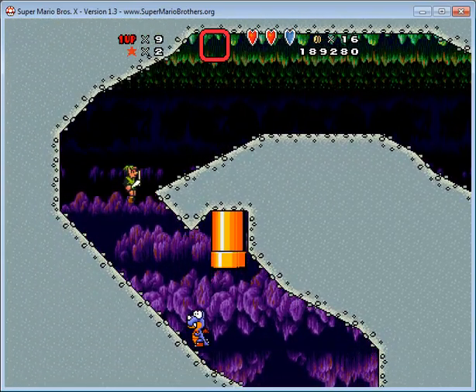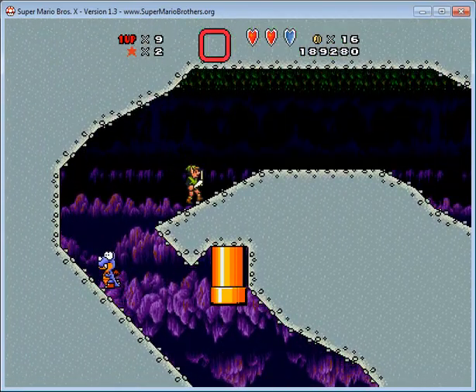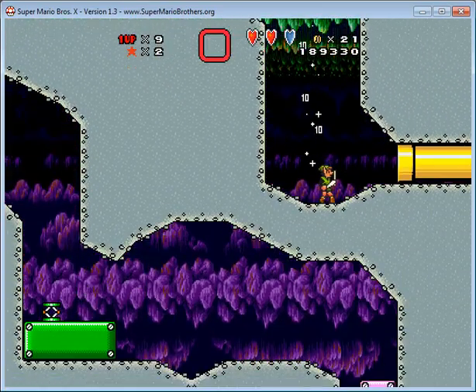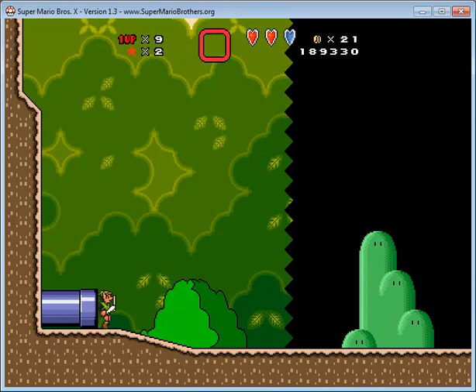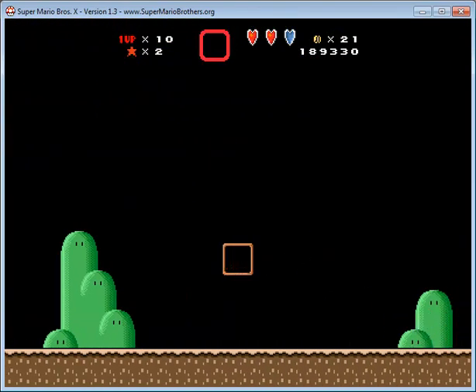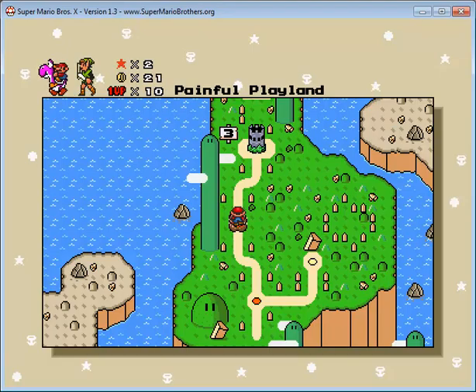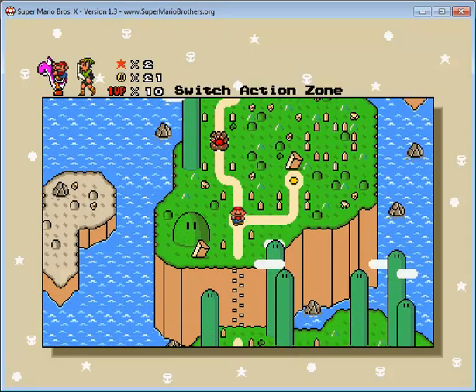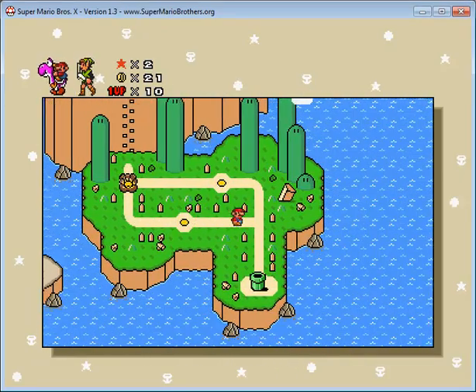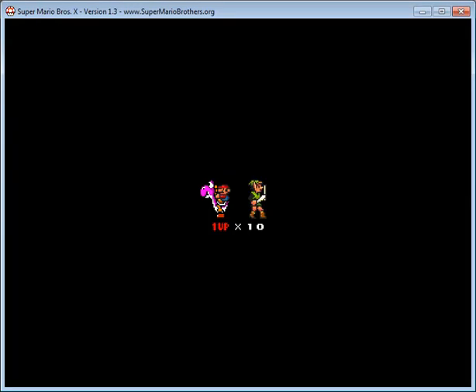Let's try the Hammer Brothers suit thing. So if this doesn't work, we should probably come back and kill ourselves after we get to the exit — okay — so you can keep your Yoshi in the level, and you can spit a vegetable at the block.